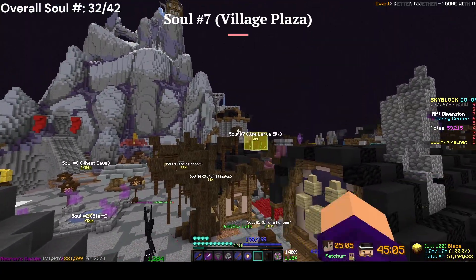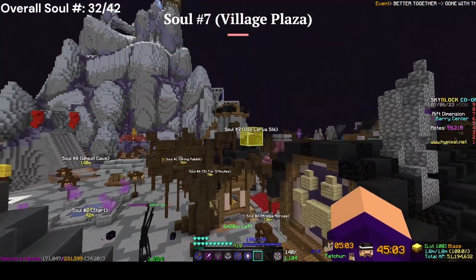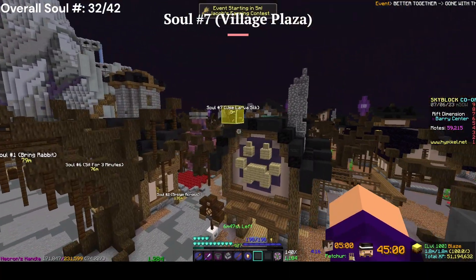For the second-to-last soul in the Village Plaza, you'll want to use larva silk again. Connect it to that tree over there, come over here, go across, and get the soul — it can also connect to these roofs.